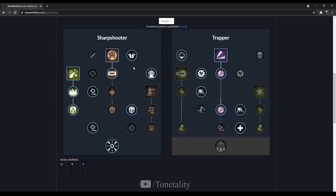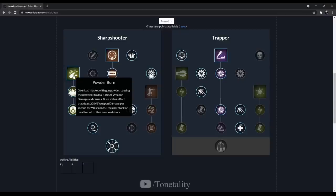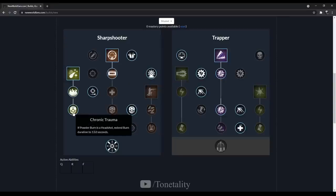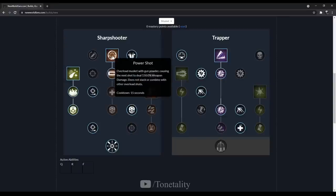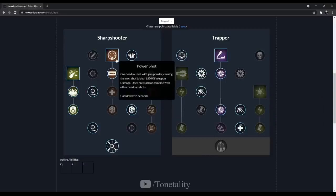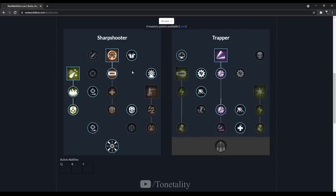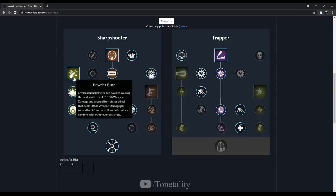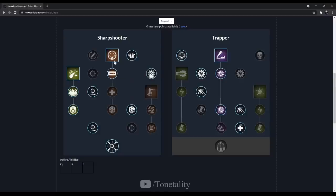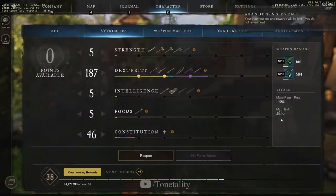Jumping back to the musket — let's cover how you want to use your two abilities. You're always going to want Powder Burn to be your first hit, and I can't stress enough how important it is to hit that headshot to get the Chronic Trauma bonus. Immediately after Powder Burn, load your Power Shot and try to get that second headshot. At level 60 in end-game, with all the different damage modifiers we have, hitting a headshot on Powder Burn and then a headshot on Power Shot will basically kill someone in light gear.